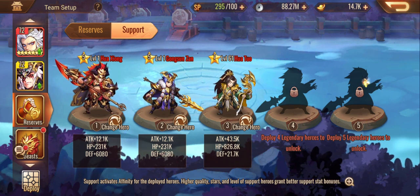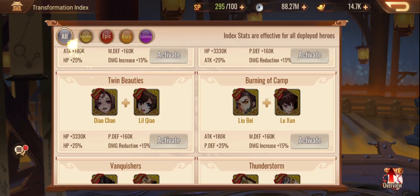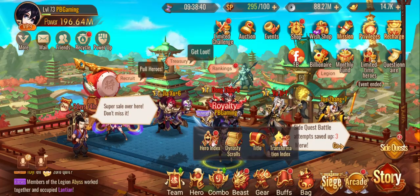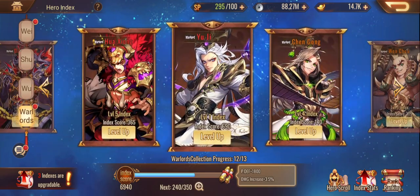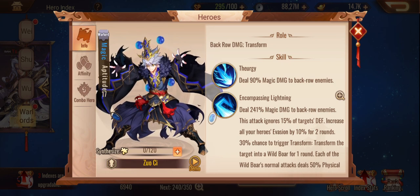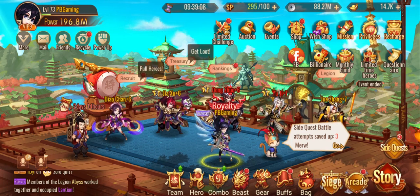We're actually waiting for some of these legendary heroes to become available. I know Lu Bu is one of them and Zhaoshi is another. He's the magic ball man and hasn't appeared yet, which I think is pretty suspicious. Like, they gave us this other event but they're not going to drop that guy.